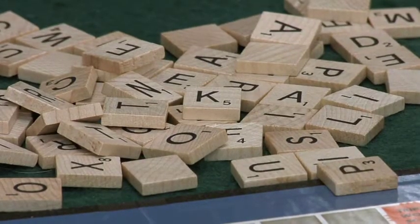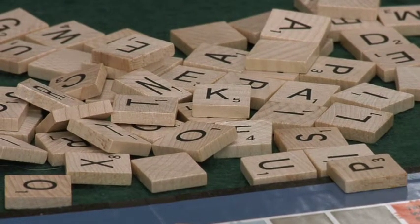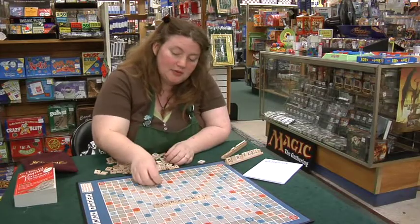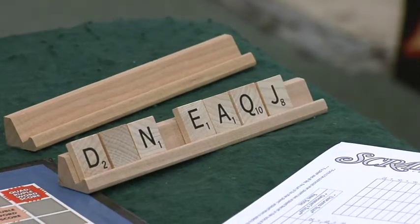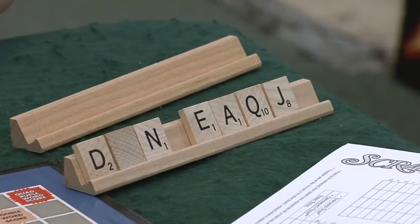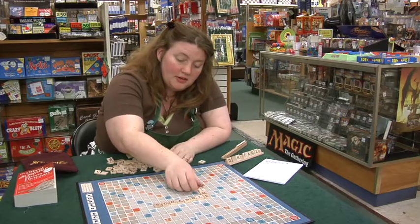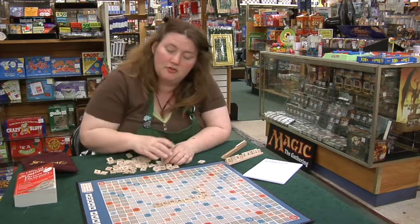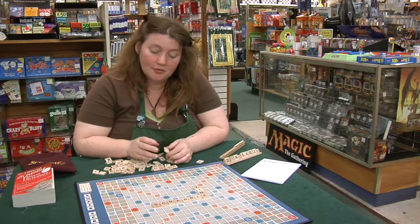There are double the amount of tiles, so that gives a different distribution to the letters for you to make words that were previously impossible in original Scrabble. You continue to play eight letters at a time on your rack and to place them on the board and to receive double, triple, or quadruple word scores for your pieces.